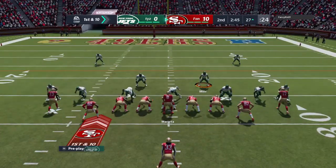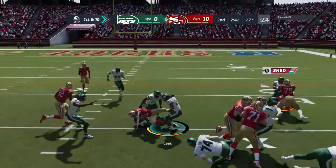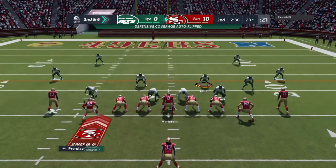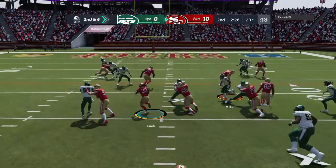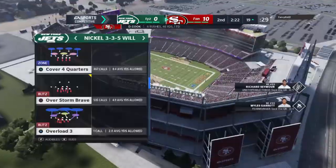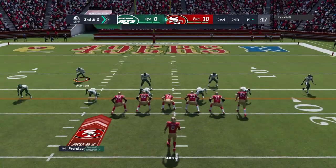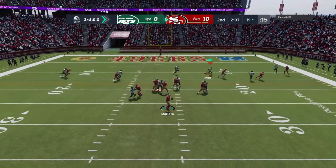The Niners take over first and 10 at the 20. They'll run on first down — Cook — and he'll be dropped at the 23 after a pick-up. Number 33, Dalvin Cook, the ball carrier. The tackle made by Stephon Gilmore. On second down, it's Cook, and he's going to get this down close to a first at about the Jets' 19-yard line. The Niners on third down, 0 for 3 to this point — they could use a conversion. This time they face a third and two.